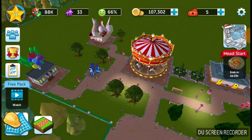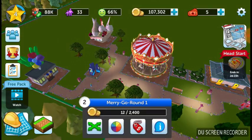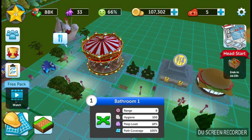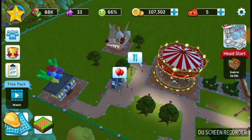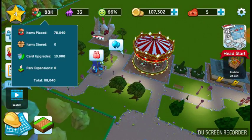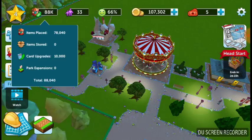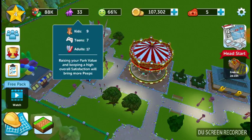We've got a merry-go-round, a balloon shop, a Frozen Freak ice cream shop, bathrooms, and a burger shop. We're looking pretty good — there are 33 people in here, 88,000 item placements, 78,000 items started. Upgrades at 10,000, park expansion zero. 33 people: 19 kids, 7 adults, 17 — wow, that's impressive!